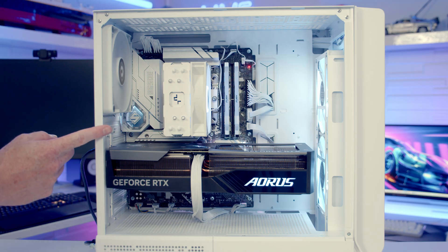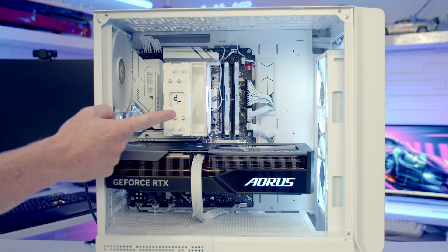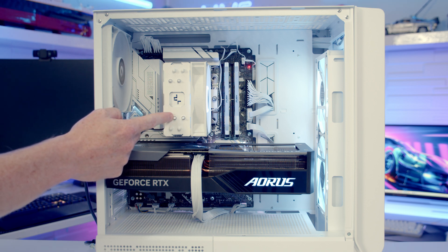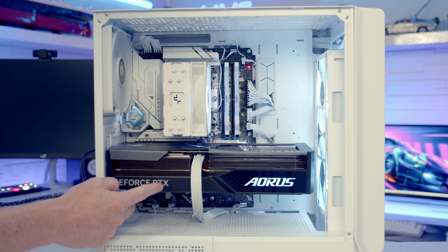In terms of the specs in the system, we've got ASRock's B650E Steel Legend motherboard. For the CPU we've got AMD's brand new Ryzen 7 9700X, being cooled with an air cooler. We've got 32 gigabytes of DDR5 and the Aorus Master RTX 4070.